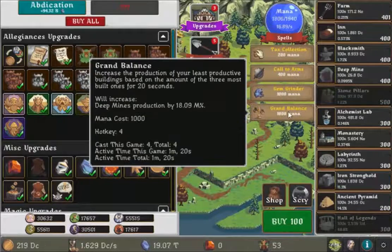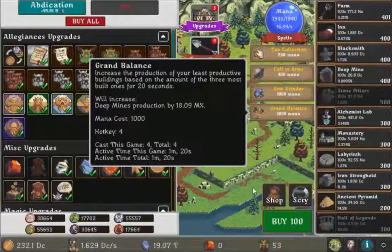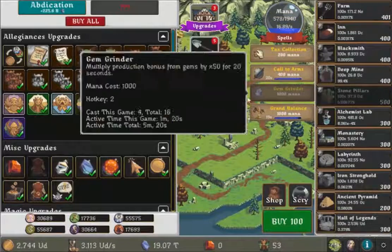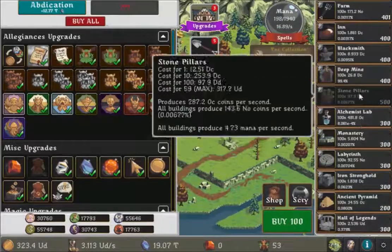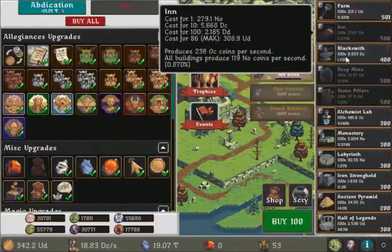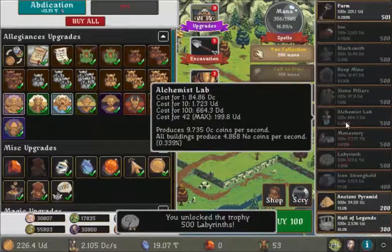I'll wait till we get to 1000 out of 40. Grand Balance and Call to Arms — sweet! And then some tax collection. I think I should put some of these deep mines things — maybe 500. I'll get everything to 400, then I can get them to 500. Sweet.